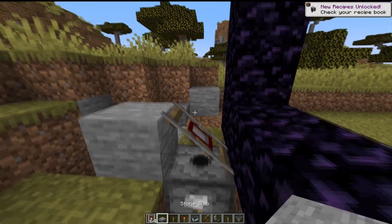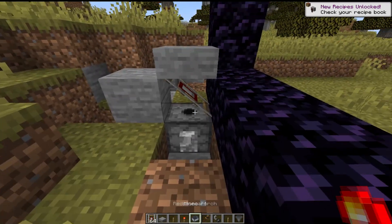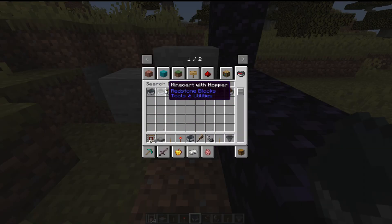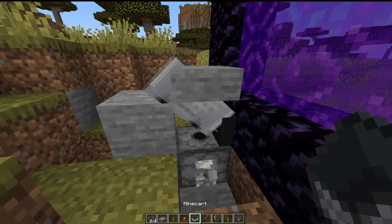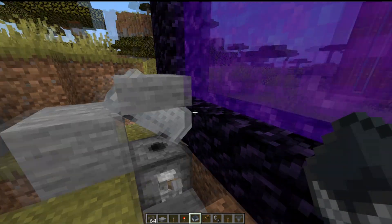Place a detector rail on the dispenser and the stone, then break this rail and place a slab on top of it. Now place a minecart with hopper on that detector rail, turn on the portal, and place a minecart on the detector rail.